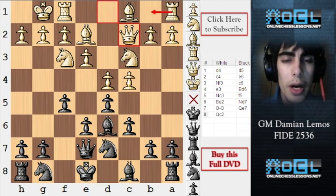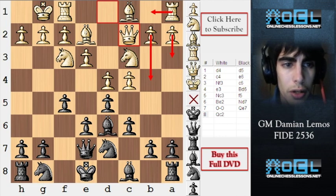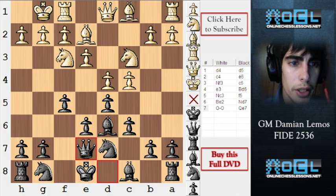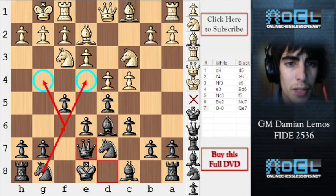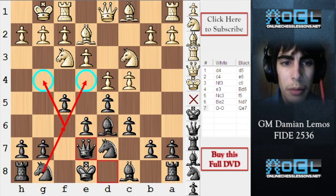As white, we can get some counterplay at queenside, because at kingside black is too strong. We have a lot of pieces and strong points for our pieces. If white wants to create some counterplay, it should be at queenside in my opinion.